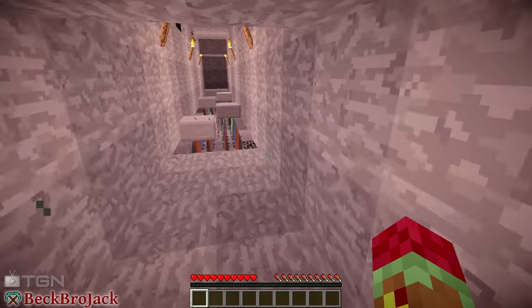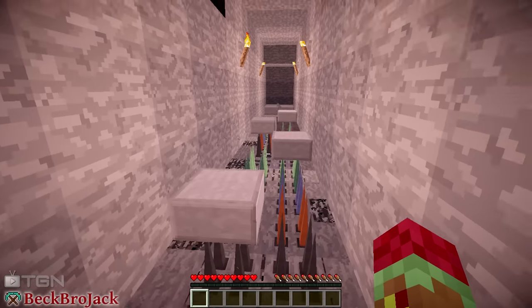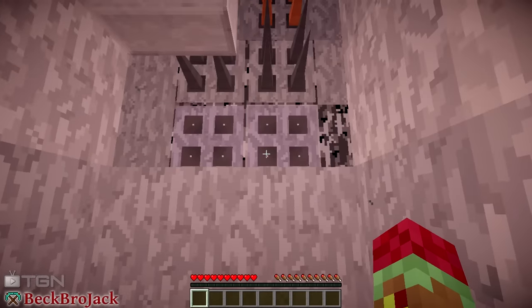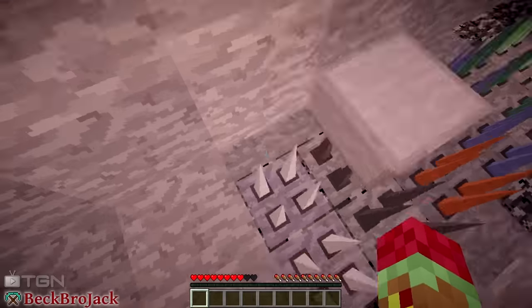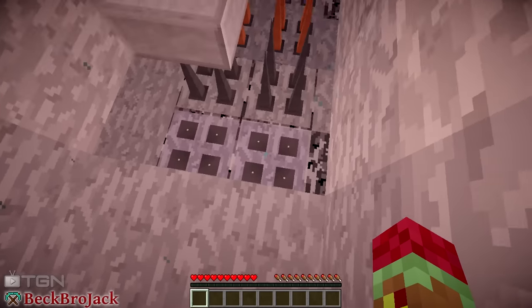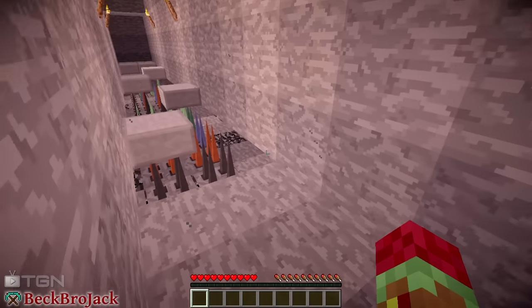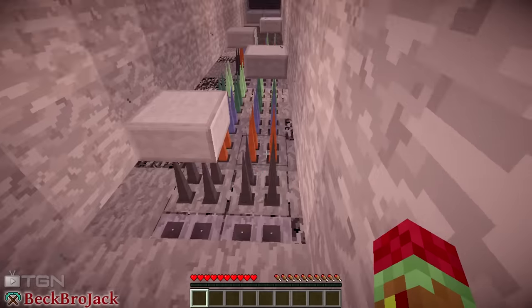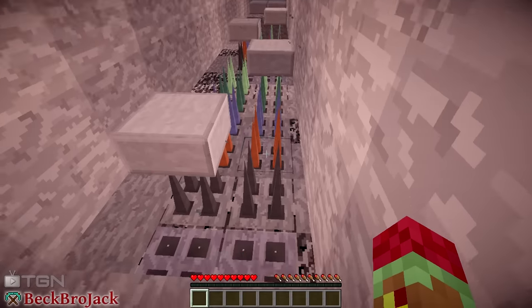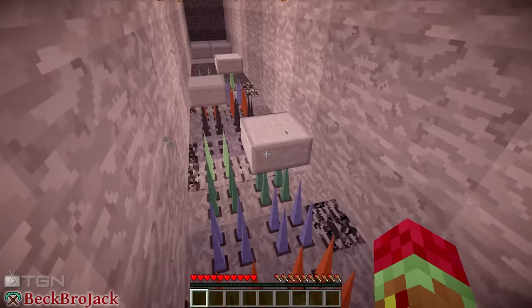Alright, we got that nice piston door. Now we're bringing spikes into this — why aren't these spikes activated? Oh god, no! So those are like pressure-plated spikes, pretty neat. And I guess he's got redstone torches or something activating the rest of them. They all look a little different, but I guess we have to parkour our way across here.